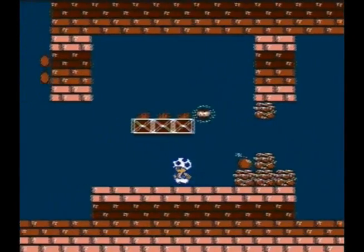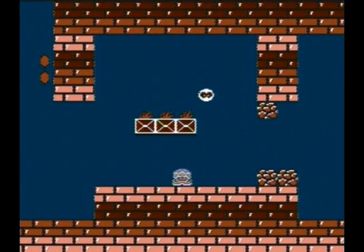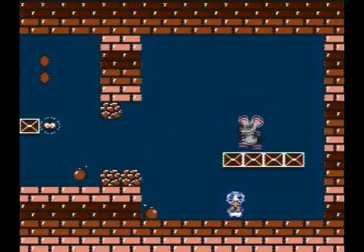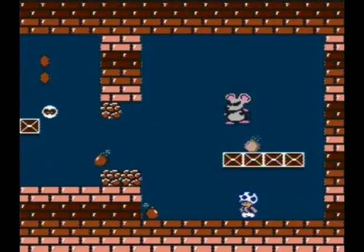So we wanna bomb this. We got our first major boss. We'll get to see what he looks like when I get over here — I just wanna grab a bomb with me, get a free hit in on him. This is Mouser. He chucks bombs at you. You can grab them in midair — that's the best strategy to do.